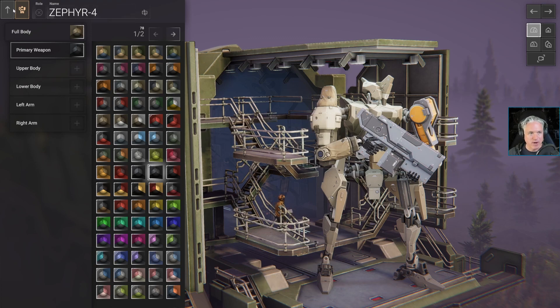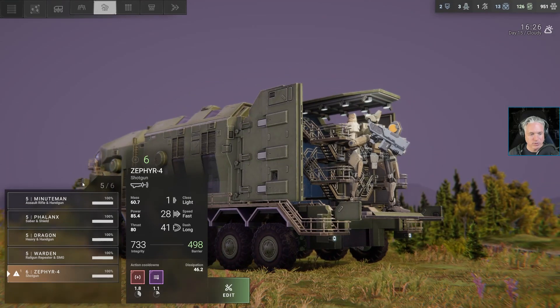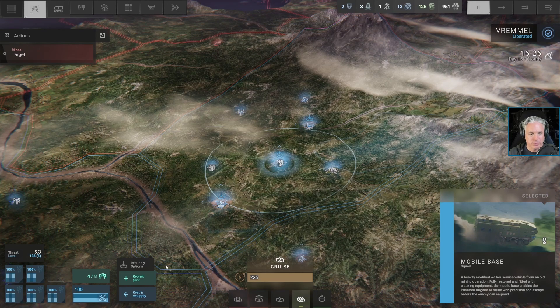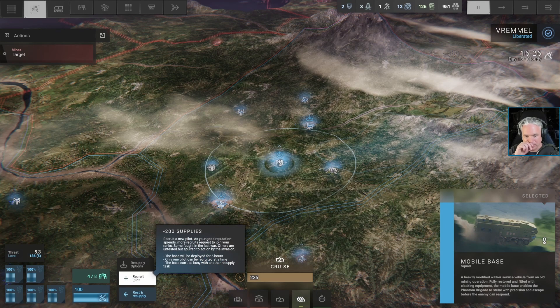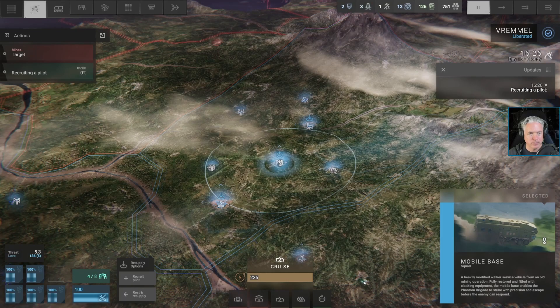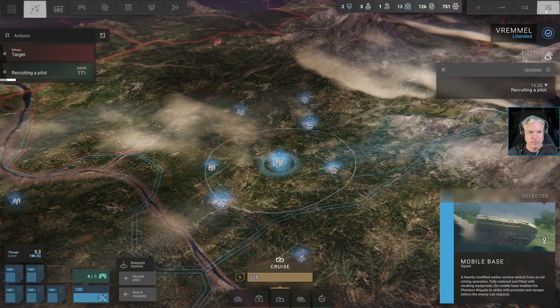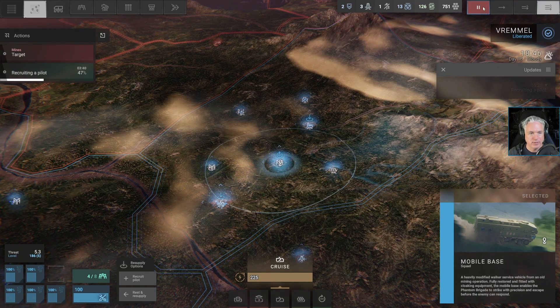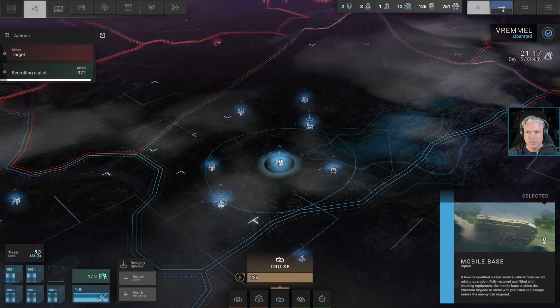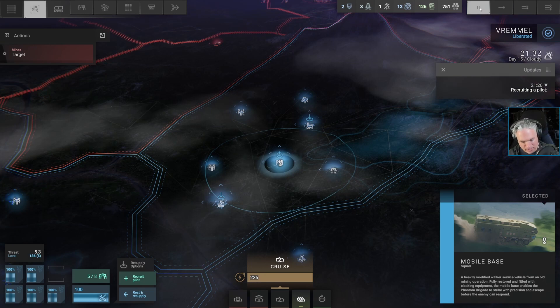I'm going to stick with the Zephyr name for now — I'm not sure what to call this mech. It is currently also pilotless. We've got 951 supplies, so we can recruit a pilot with 200, which would also block us from doing anything for 5 hours. Let's zip through that quickly. Okay, so now that's done — we've got a new pilot.